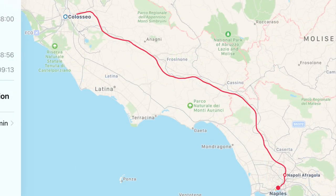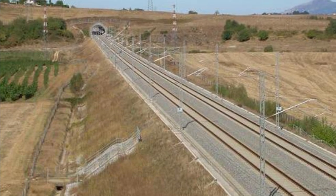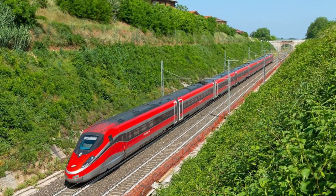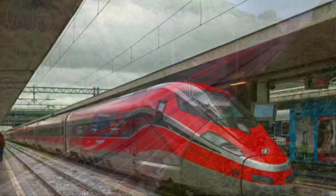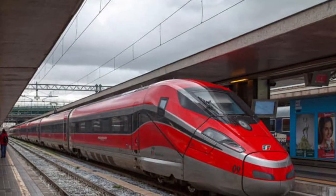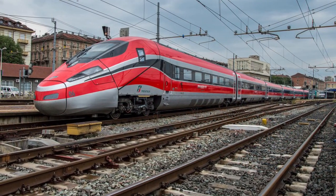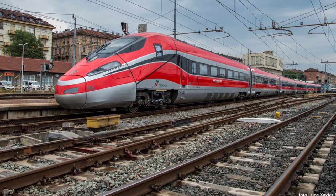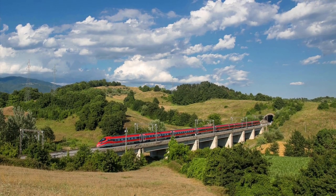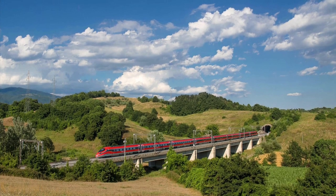Let's start with the red high-speed line between Rome and Naples. It was constructed in December 2005 and was the first railway line in Italy to be electrified at 25kV AC overhead. It was also the first in the world to use ETCS Level 2 — the European Train Control System, a signalling and rail traffic management system — in normal rail operations. The top speed on the high-speed section is 190 miles per hour, and the route length is 127 miles, making it quite a long route.